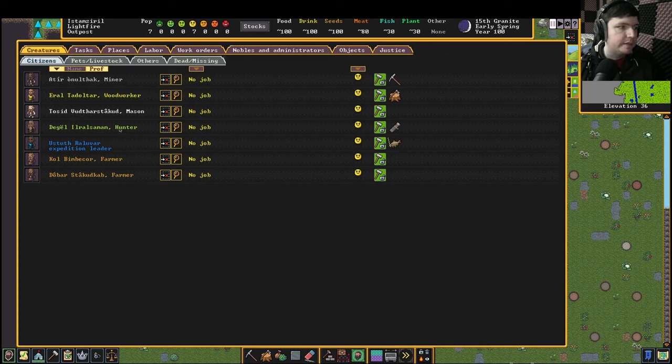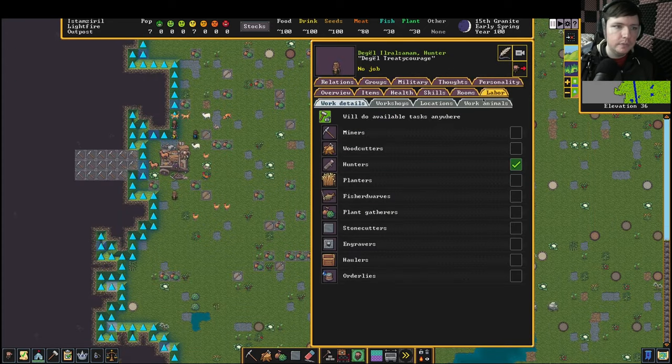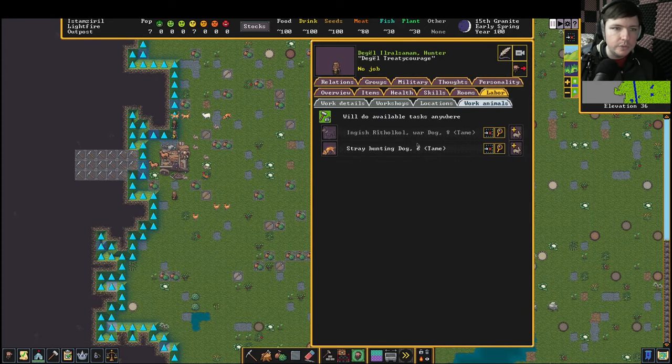This is our hunter, indicated by this icon here. You can read their roles over here, but the roles will change based on what skill they practice the most, and sometimes it'll get weird. You might want to nickname them so you know who does what, or just look at their icon for the role they're assigned to from the start. We're going to click on our hunter, then Labor, Work Animals, and give them the hunting dog.